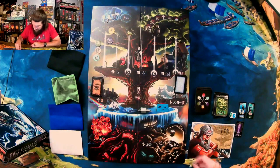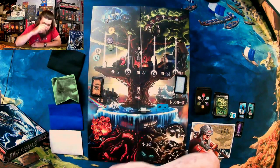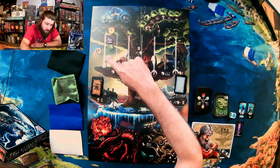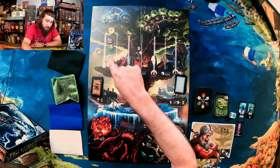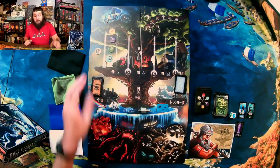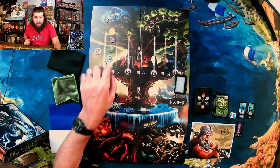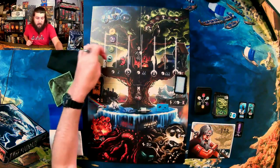Jormungandr is up next so he moves one and pulls another one forward. Actually that's Nidhogg — I'm gonna pull Jormungandr forward with his ability, because his ability pulls whoever is furthest back forward one. It doesn't activate their ability, it just moves them. There was still Hell and Jormungandr back there, so I just choose which one.